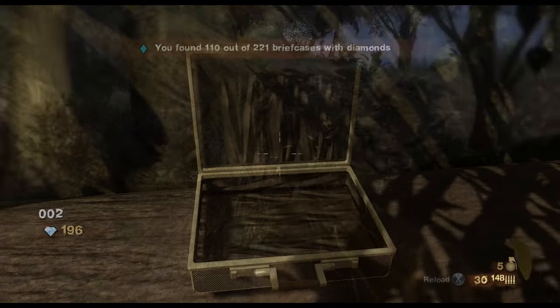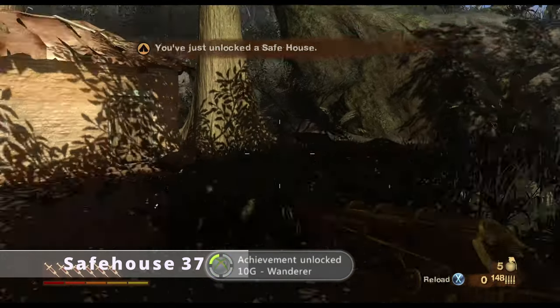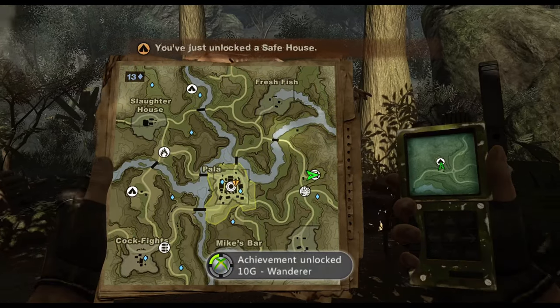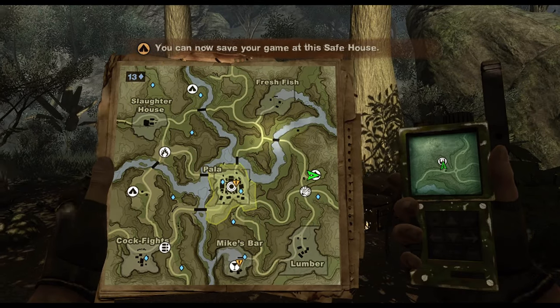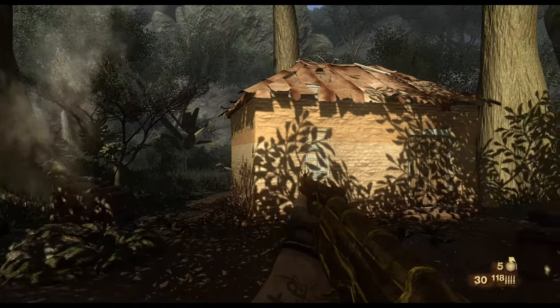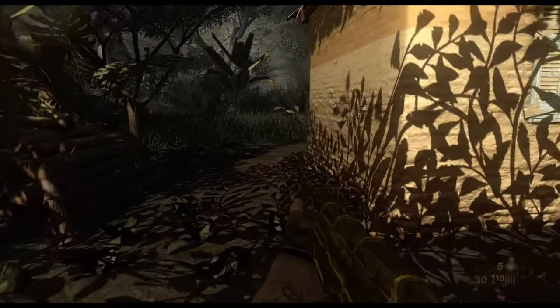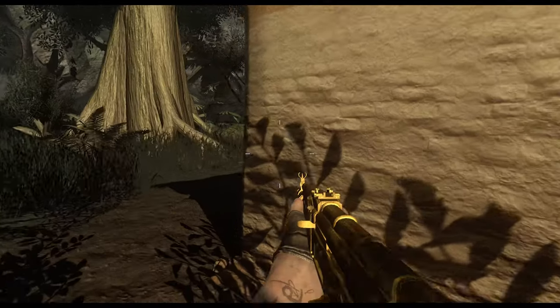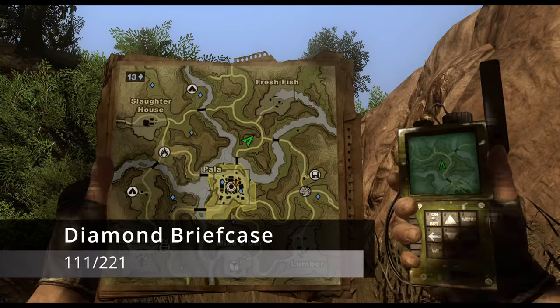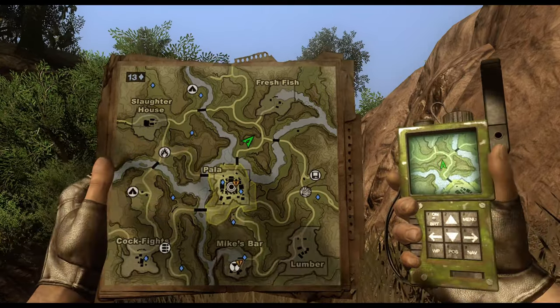Just a little north of the four-way intersection guard post is our next safe house. You may or may not have unlocked this depending on your tutorial. If you haven't, and you've been following this guide, this is the final safe house needed to unlock the Wander achievement — for discovering and unlocking all safe houses in the northern section of the game.